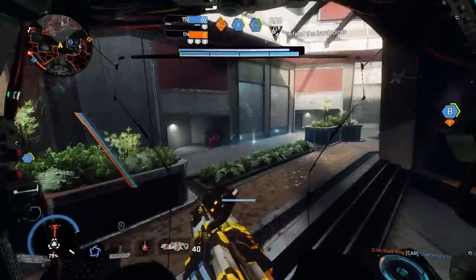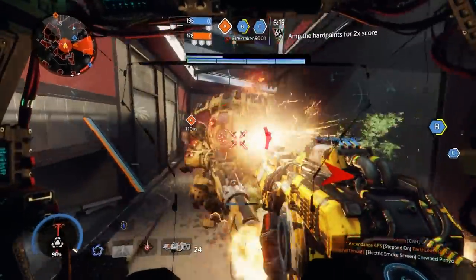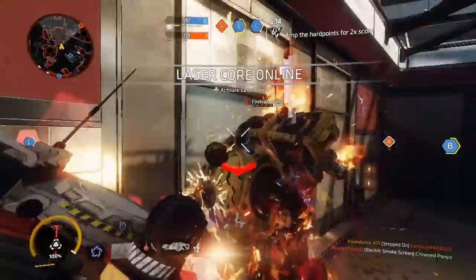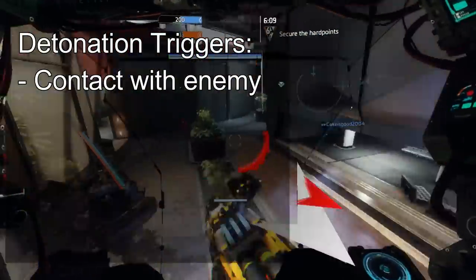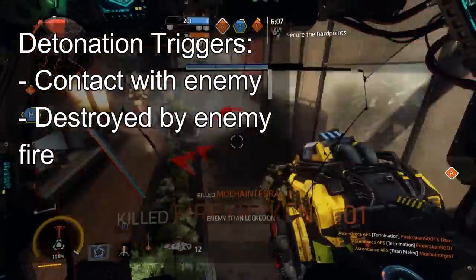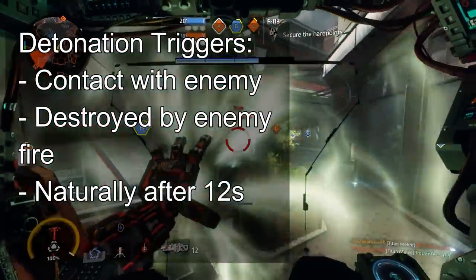This ability throws down three pylons in the direction that you face. These connect with lasers if they are in line of sight to each other. They explode when an enemy walks into them, be it grunt or titan. They also explode when an enemy shoots at them and deals enough damage to destroy them, or after a natural lifespan of 12 seconds.